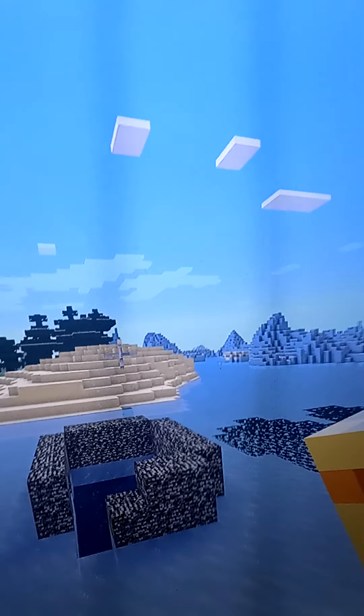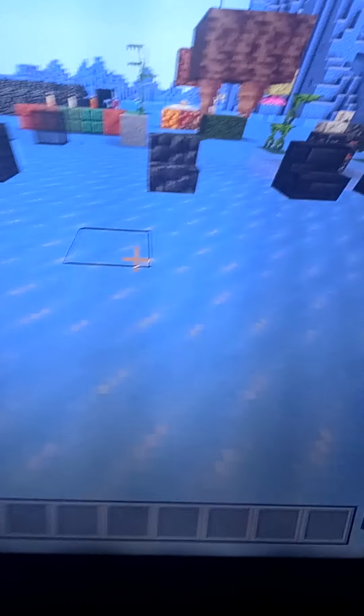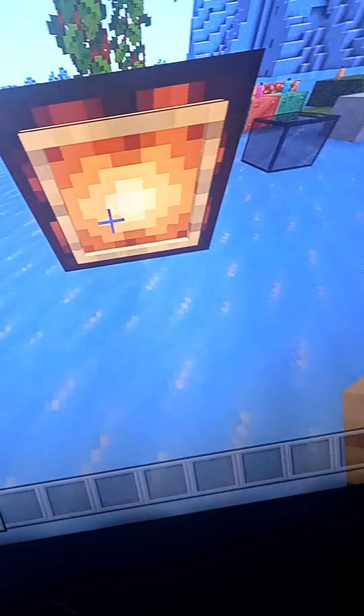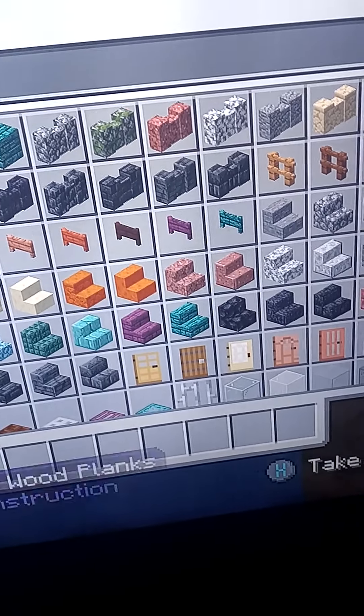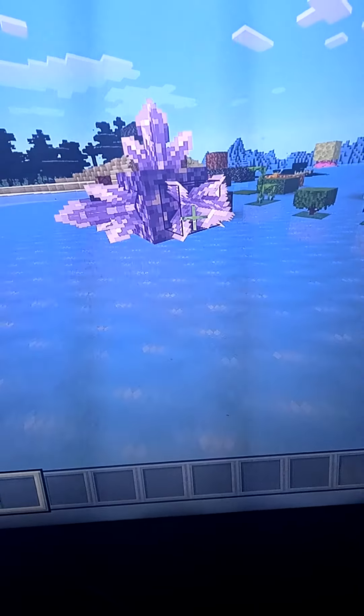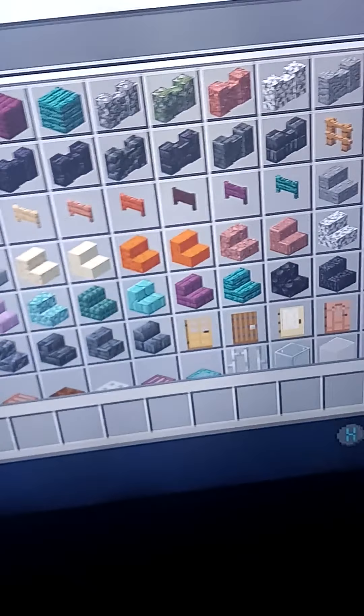Hey everyone, today we're going to talk about the 1.17 Minecraft Caves and Cliffs update. Over here we have a glowing ice item — it's super cool. And here are some of the stairs and blocks, and over here we have the amethyst log. As you can see, there's this noise it makes.